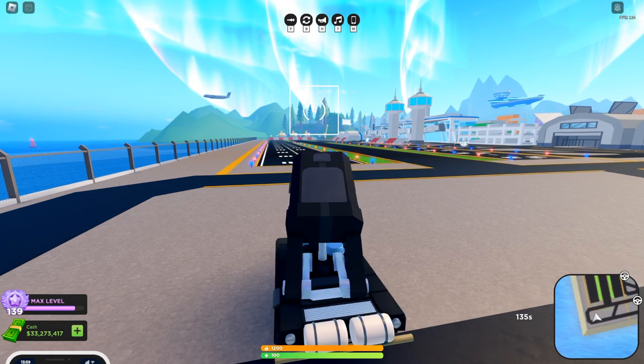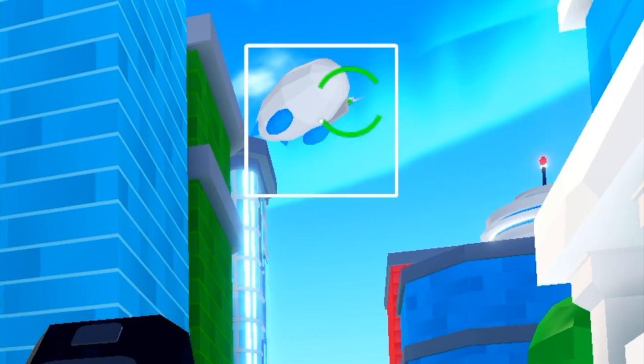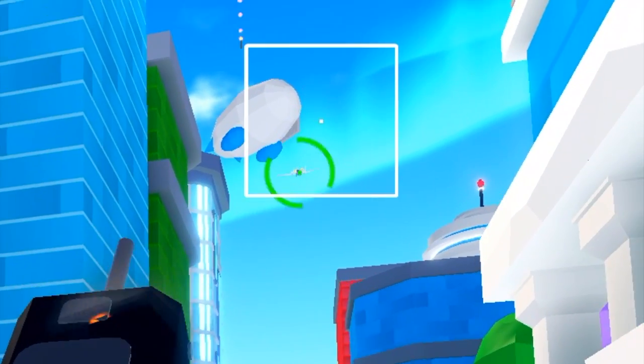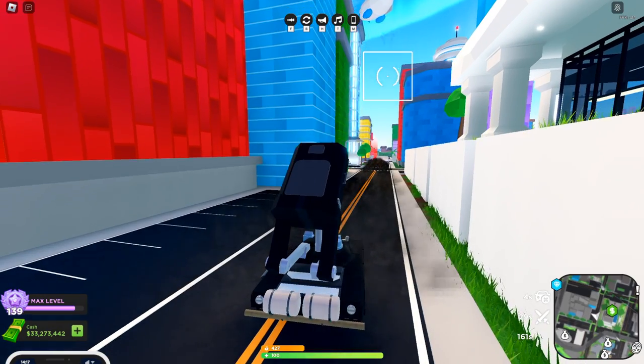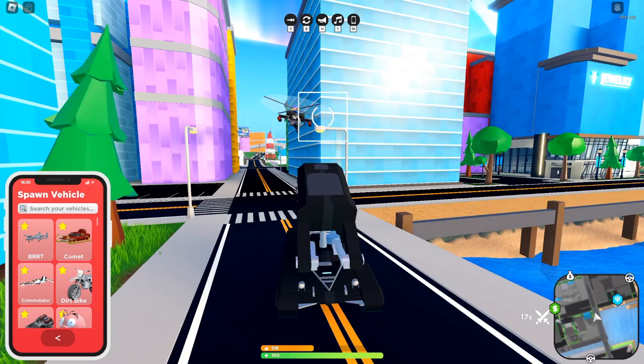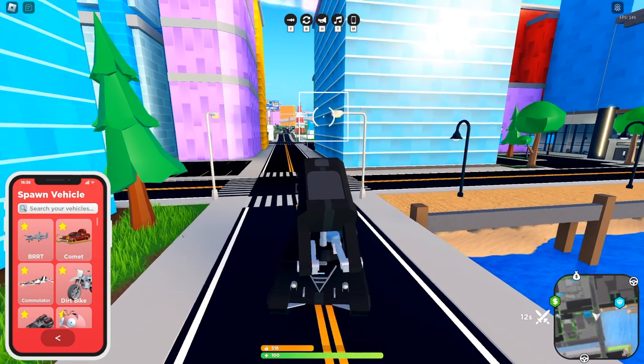These missiles are very accurate — they can even hit Hyper Gliders moving at very high speeds. Usually you'll be moving around, but basically if you're trying to counter an A10, whoever sees the other person first is going to win.